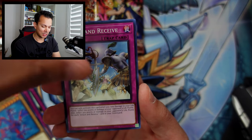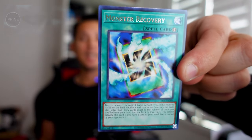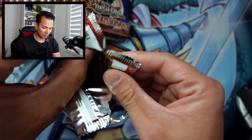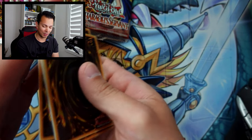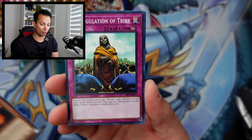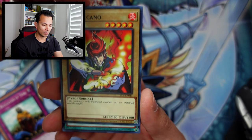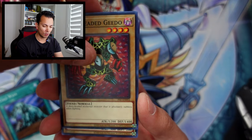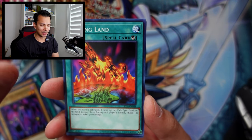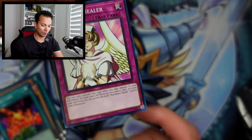Twin Headed Fire Dragon, Attack and Receive yet again, Monster Recovery, and a Major Riot — this one is only 11 cents. When I was growing up I liked this set. Obviously Jinzo was the card you had to have back in the day. Apart from that there's really nothing great unless you wanted to run a Pegasus build including his Thousand Eyes Restrict. But for me this was my favorite set of all time besides Legend of Blue Eyes.